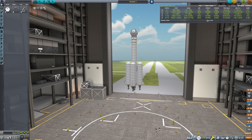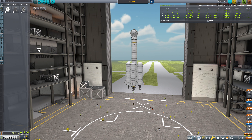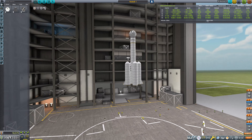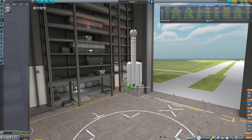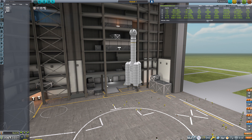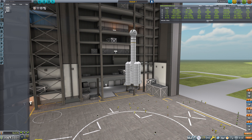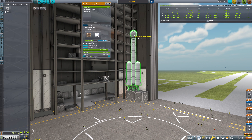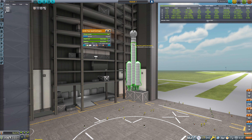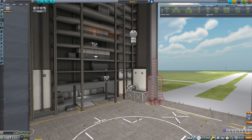We also don't have access to fairings yet, so we're just sticking our onion re-entry module up at the top. This has a couple of problems. One, we have no struts and don't have the ability to get struts yet. Two, these are basic fins - they are not control surfaces. Three, once we get up here we have no way to orient this upper stage, because the pug does not have access to any gimbaling, so we're going to have to ditch the pug.